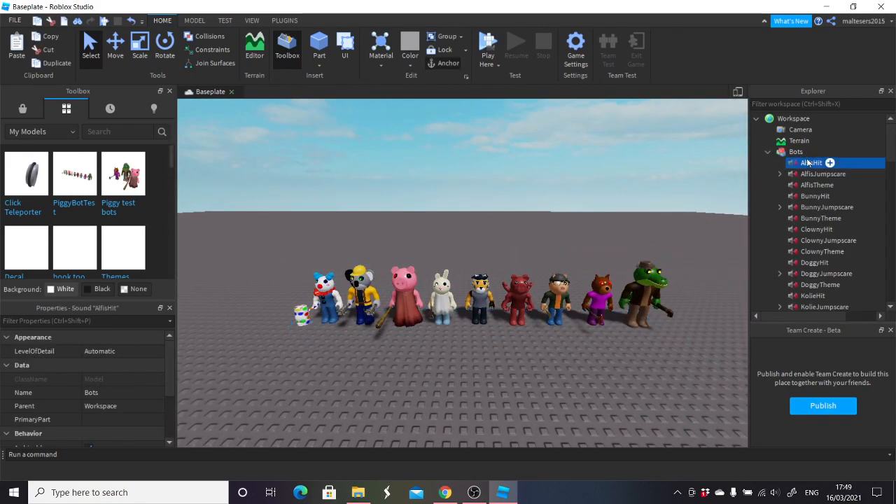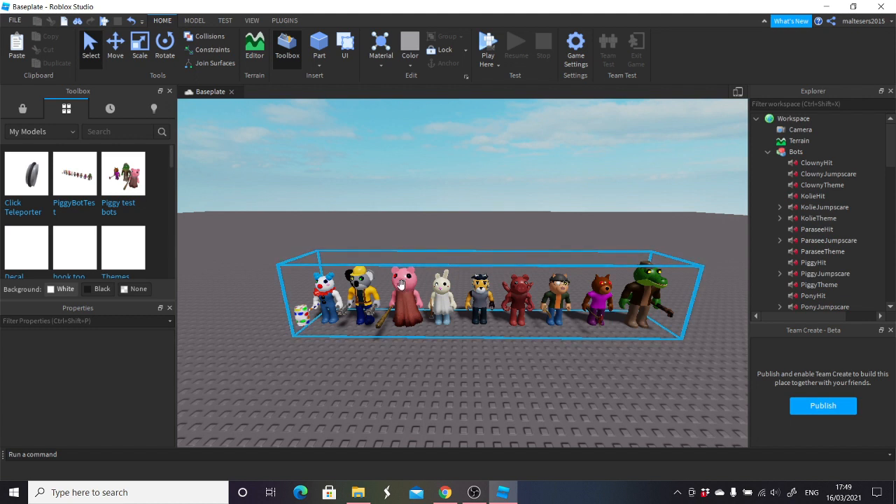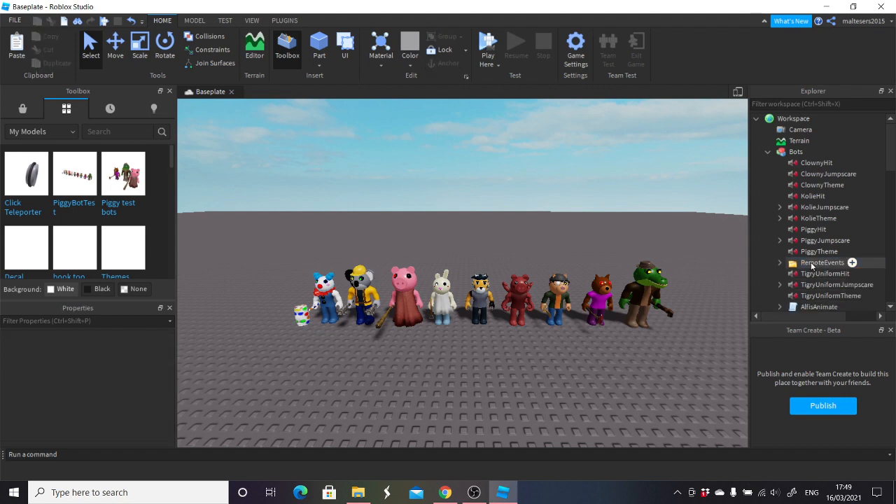I'm going to actually show you how to make it and what it does. I'm going to delete any of the ones I'm not going to be doing, so I've got piggy, cozy, and clowny. I'm just going to delete all the ones I won't need, such as pony and all of them, and then I'll show you what to do next.